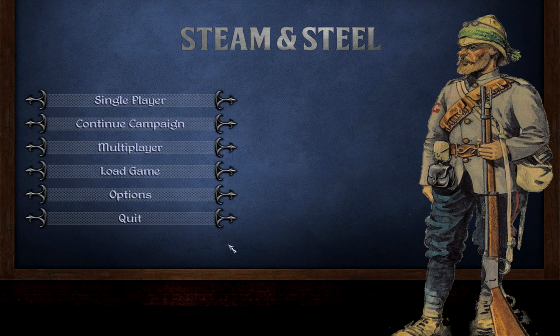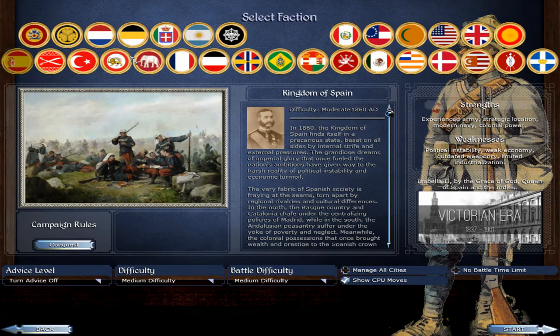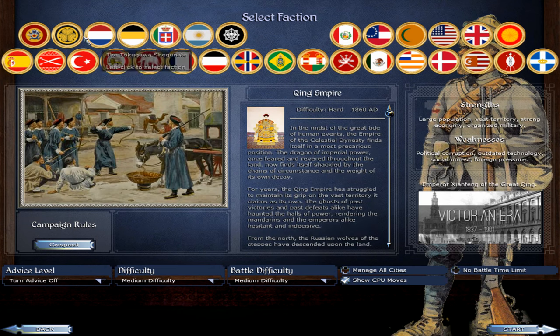I found this mod called Steam and Steel Total War. The story with this mod is it's a relatively new mod — they've been working on it for a little over a year. Recently in July they released version 1.0, then in September version 1.01, and in late December they're going to be releasing their 1.1 patch. This mod has got me excited to play Medieval 2 again.